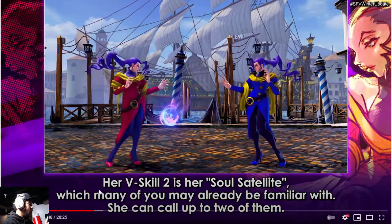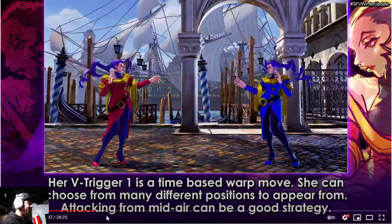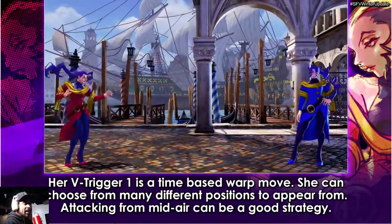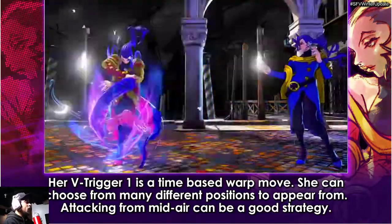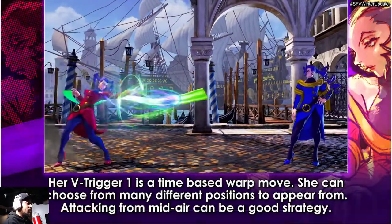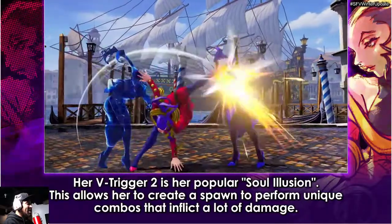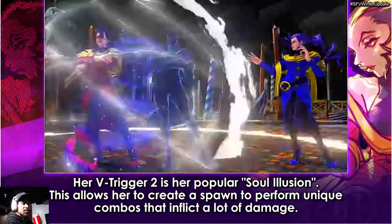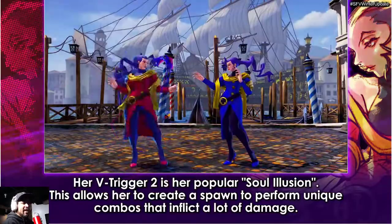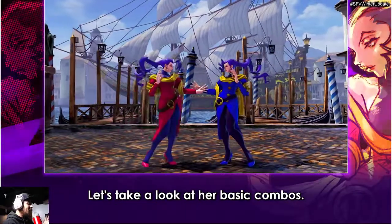Let's go to Dan because I don't want to talk all day about Rose. As you can see, Rose has the Soul Satellite and then the V-trigger one — the time-based warp move. That's some awesome stuff in my opinion. Like, what if you can teleport and do a fireball? This one seems a little weird — it's kind of like A-Groove from CvS2, or like something from Street Fighter Alpha 3.